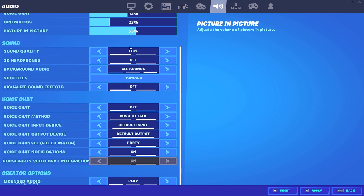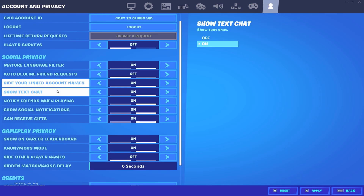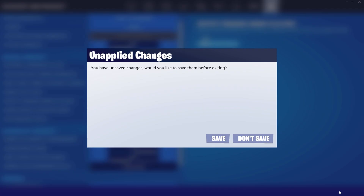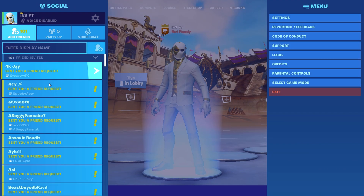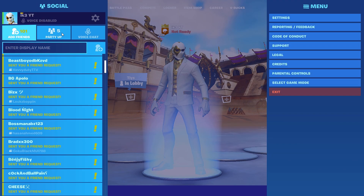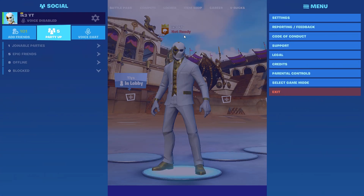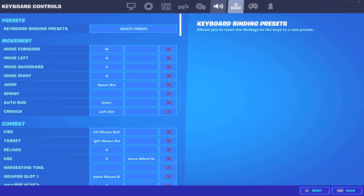Make sure you guys go over to your settings all the way to the right and turn off all this extra stuff. But if you guys have a lot of friend requests stacked up like this, it's bad — it causes a bunch of input delay for all the console players. So make sure you guys turn it off. That's pretty much it for being in the lobby.